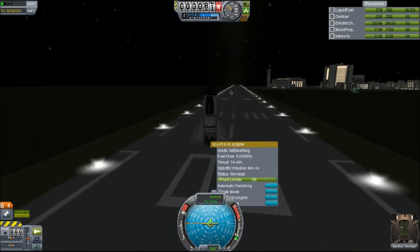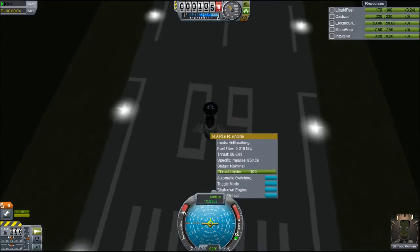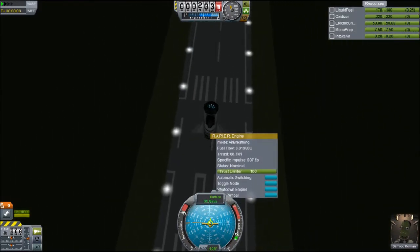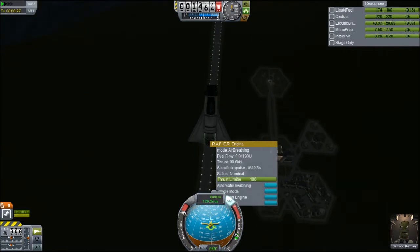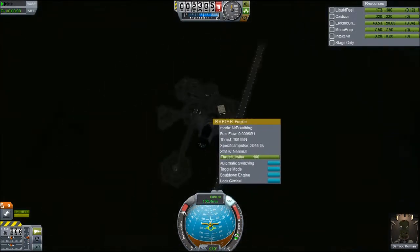Instead, I'm going to play around with the bits and pieces that we get, and I'm going to build this little six-part SSTO. This is based off of Scott Manley's six-piece slash seven-piece airplane that he made back in the day. Anyway, it's based off of that, and I'm using the new Rapier engine, which is that hybrid engine they've introduced.